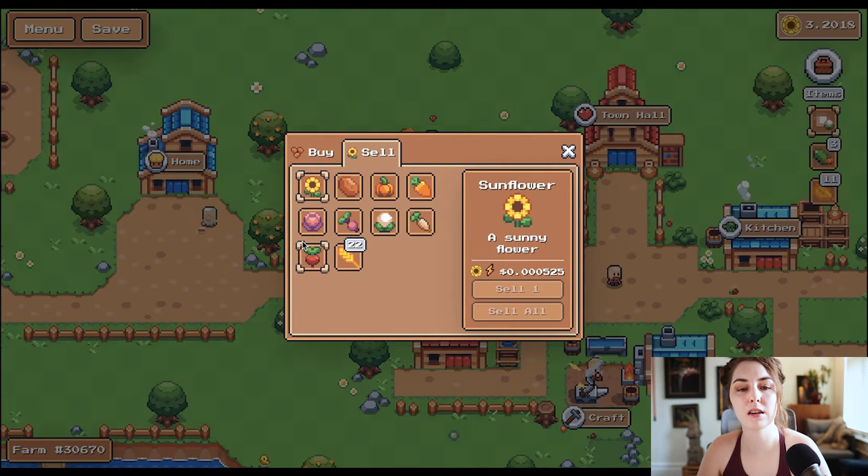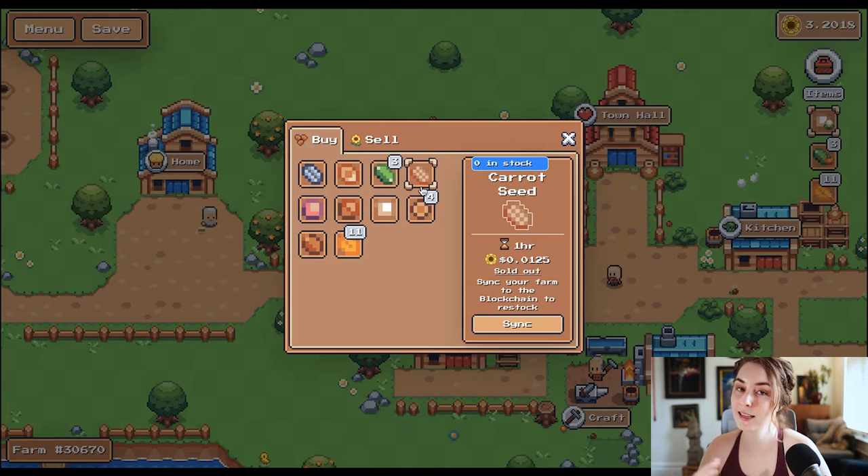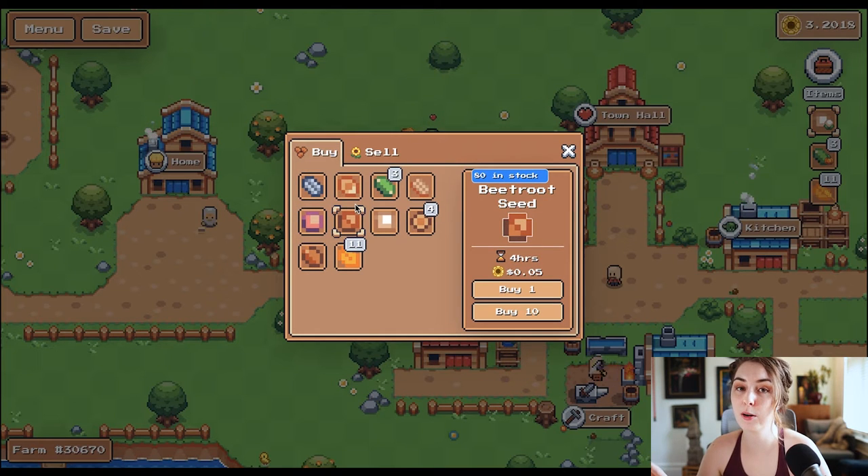It's definitely a balance of planting what makes sense for you. Normally I plant cauliflower or parsnips overnight — that's eight or 12 hours — and during the day while I'm working on my computer, I'll plant pumpkin seeds or carrot seeds. I set a timer on my phone to check back every half hour, then come harvest my crops and replant. If I'm away from my computer for a bit, I might do cabbages for two hours or beetroots for four hours.